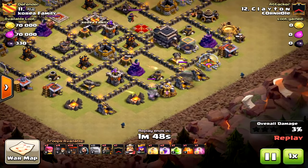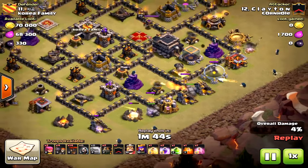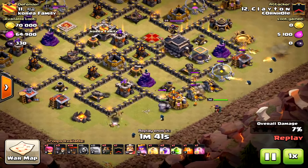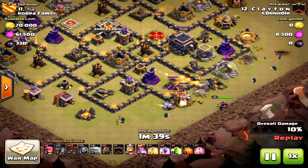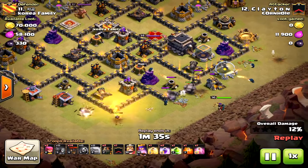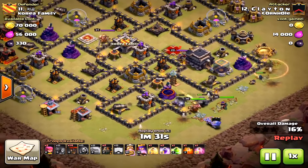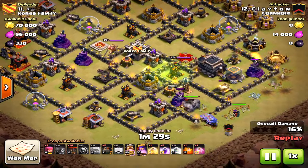Perfect funnel at the beginning, except he could have put the golem on the right side a little farther to the right where the wizard tower would hit it. You'll notice the wizard tower is going to take out some of the wizards on the right-hand side — unfortunate, lost a couple there. It could have made a difference in the raid because those little things add up.